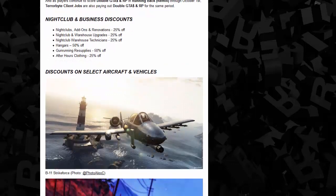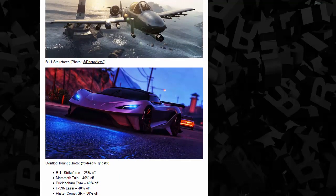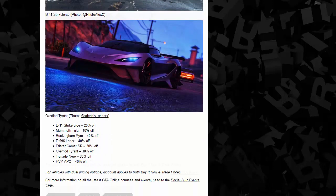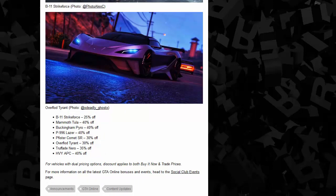There are also discounts on select aircraft and vehicles. Rockstar gave shout-outs to the Snapmatic community for photos of the Strikeforce and the Tyrant — two of the discounted vehicles. The Strikeforce is 25% off. The Tula is 40% off. The Pyro is 40% off. The Laser is 40% off — so maybe finally the Laser is at a more reasonable price. It's your call whether you want to buy one or keep stealing it from Fort Zancudo.